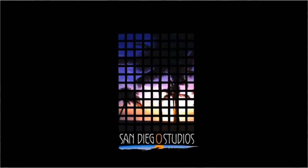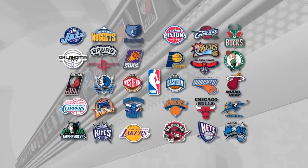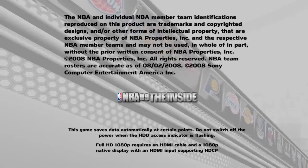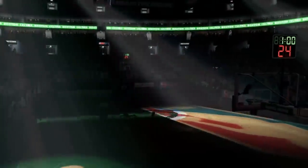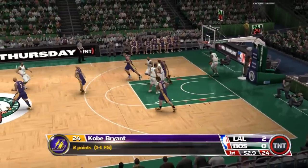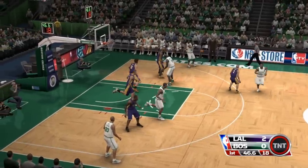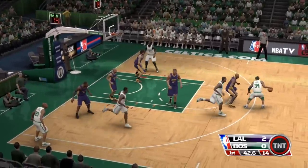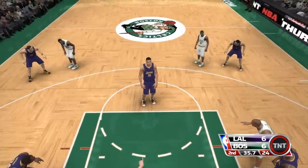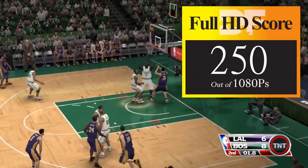Santa Monica wasn't done with the NBA just yet — this is NBA 09 The Inside, the final NBA game from the studio and the last 1080p basketball game on PS3, or is it? The game starts up proclaiming full HD support, but in reality it's closer to 720p. Image quality takes a gigantic dip, with a much softer presentation all around — it's simply upscaling from a lower resolution rather than native 1080p rendering. The team did upgrade many aspects of the visuals and it still runs at 60fps, but the full HD nature has been completely eliminated. I can only give this one 250 out of 1080.